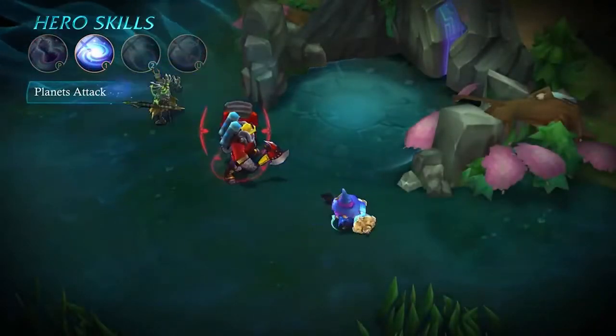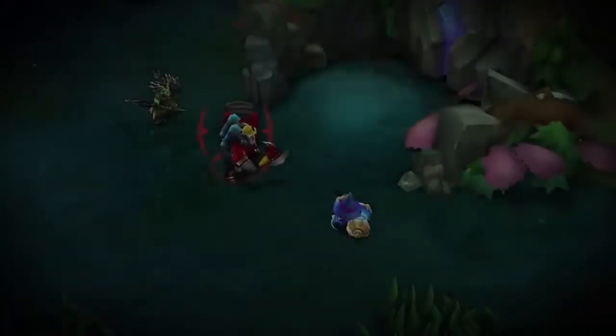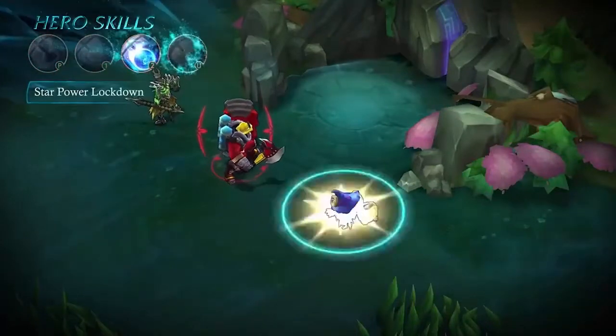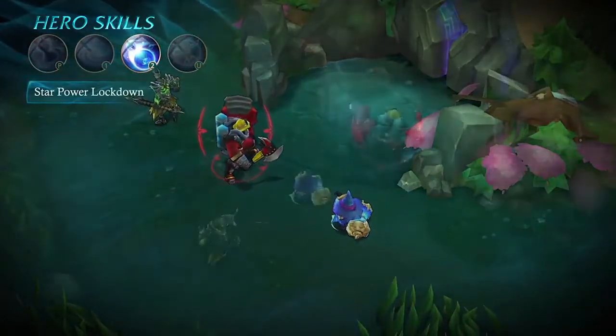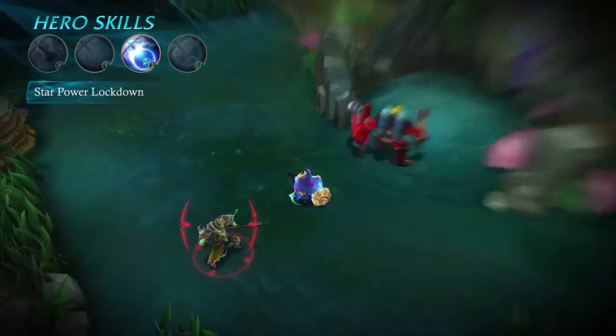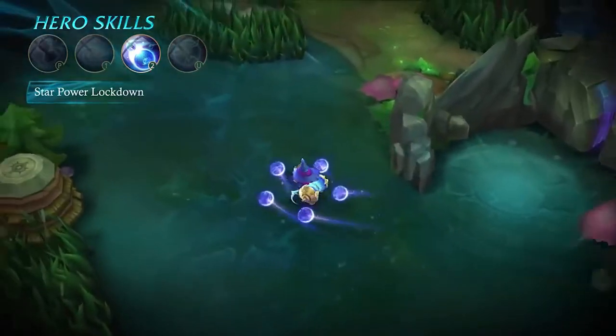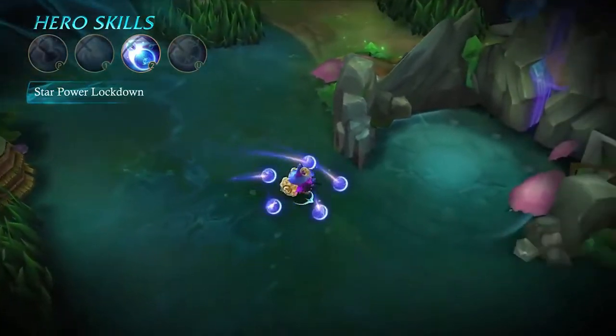Which makes him get his stuff back faster. The first ability is actually called Stardust Shock — Cyclops gathers the power of stars and casts two shocks of waves of stardust, dealing magic damage to the enemy. The second one is called Planet's Attack.